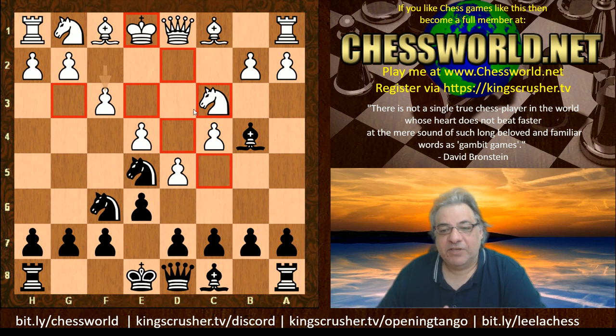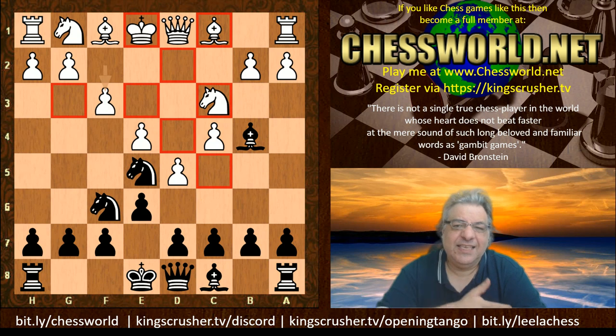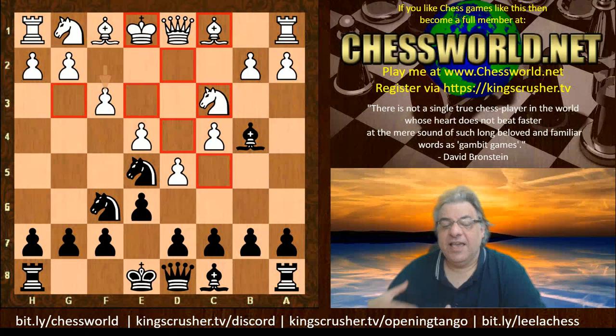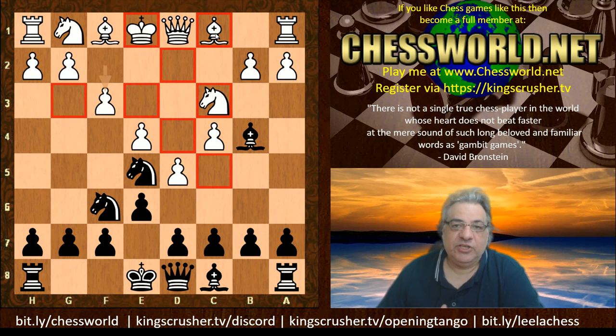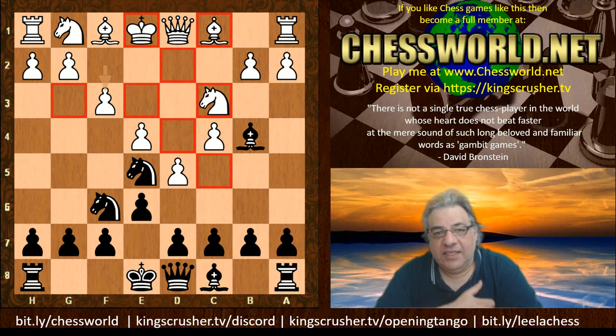Also, a strategic bishop exchange — if you can exchange off the one guardian angel of the dark squares. I quite like exchanging this bishop sometimes on c5 and other places. You get that in the King's Indian Defense as well — this idea of exchanging off the bishop before playing f4, otherwise your bishop ends up locked in. It's a common theme across many different openings to exchange off bishops strategically as a prelude to making a certain color complex — a set of squares of the same color — weaker.